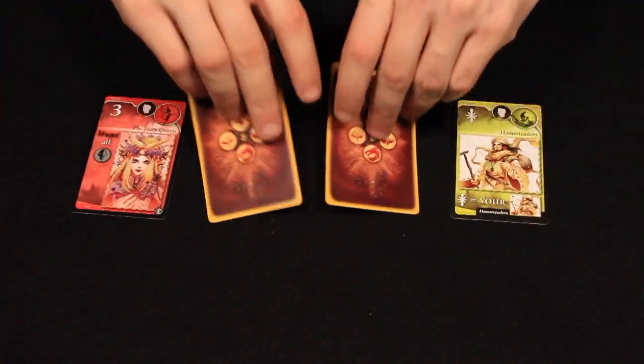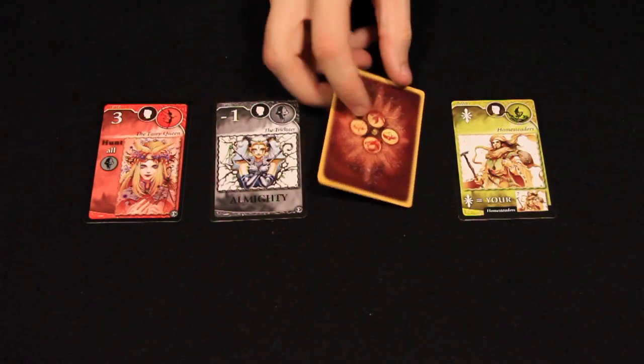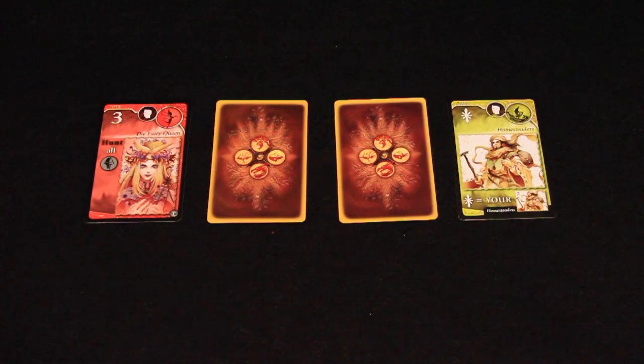When a player reveals a hunt card, players immediately flip all cards of the indicated faction that were revealed during the same round. This prevents players from resolving any of the hunted cards' effects.